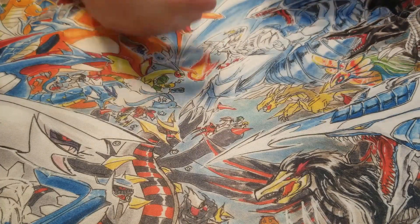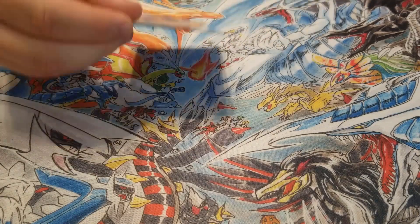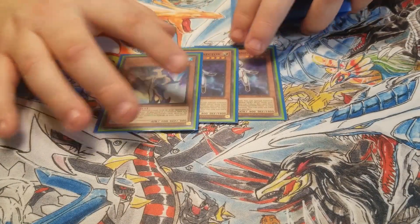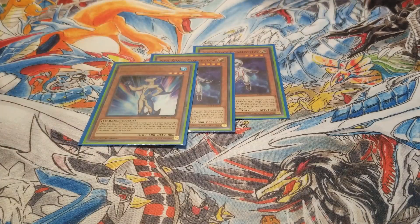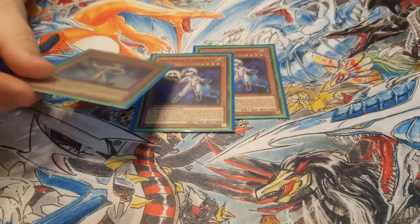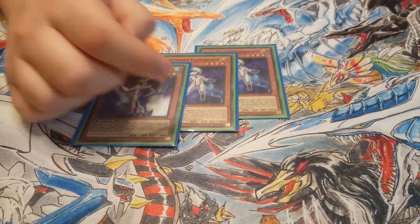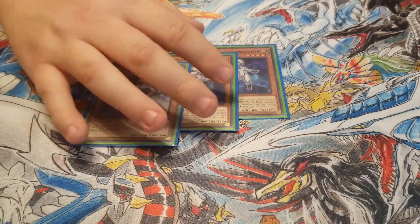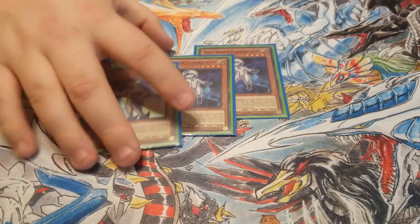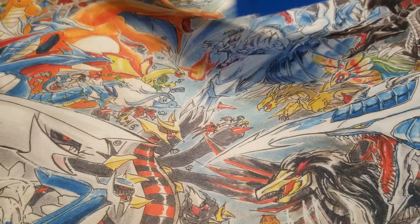I don't run Dusty Gold or Dark Calling, so it left me a little room to play around. I've been testing two Neospace Connectors and one Neospace Aqua Dolphin. I feel like it's pretty good tech because you can start out with Connector, special summon Aqua Dolphin, and if you open Malicious you can discard the Malicious and look at your opponent's hand. So it kind of lets you know how far you can extend — if your opponent has a Nibiru, Droll, or anything to stop you, you know your limits. I actually really like this and it's doing pretty good for me.